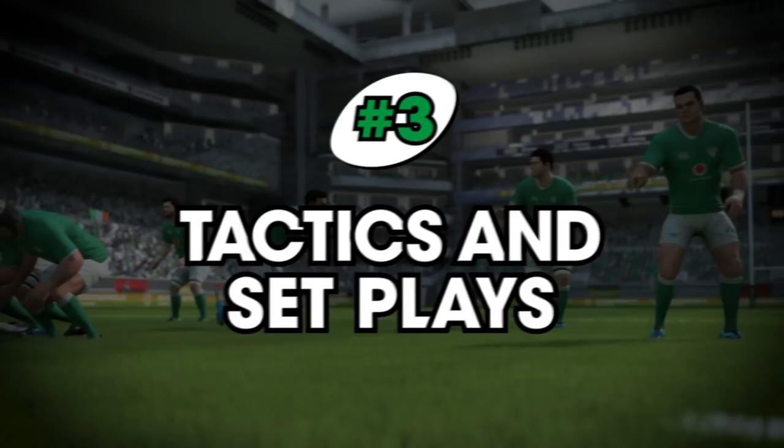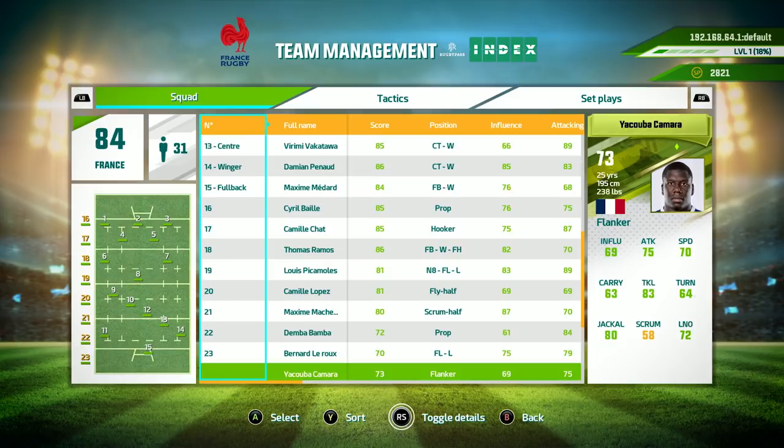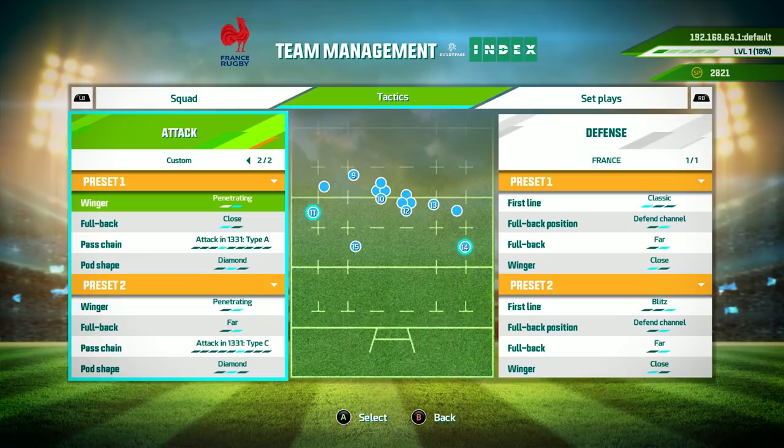Two of the major new features added to Rugby 20 are the tactics options and set play system. Before the match, manage your team to fit your game plan. From your main tactic to the positioning of backs and wingers, there are many options for influencing how your players will act in both defence and attack.